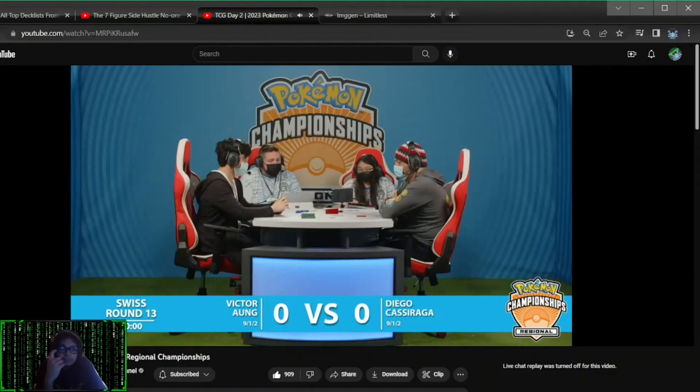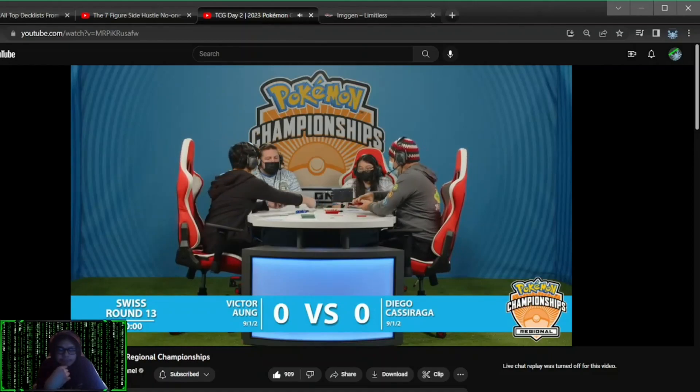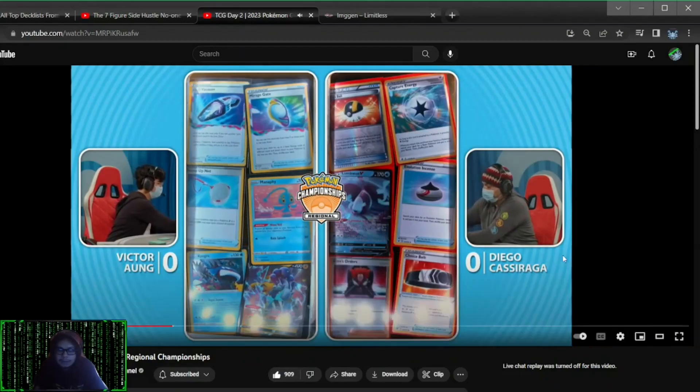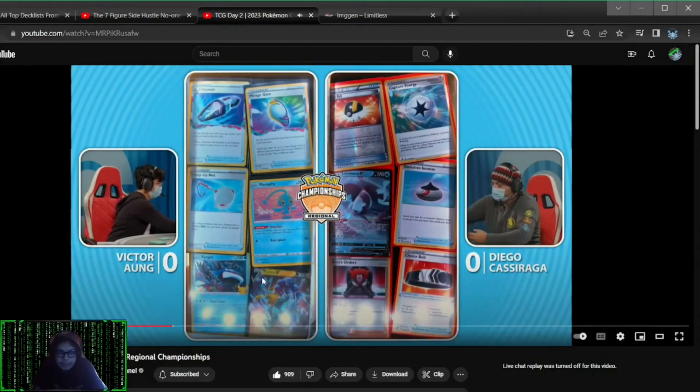It is going to be lost zone up against Lugia for this round here, and our players are getting those prizes set out. The thing about Victor's lost box — the Raikou, the Kyogre, that's fine. We got a heavy ball. Scoop up net kind of sucks. Vacuum, Mirage Gate. He's got one belt down, but he doesn't need it in this matchup.